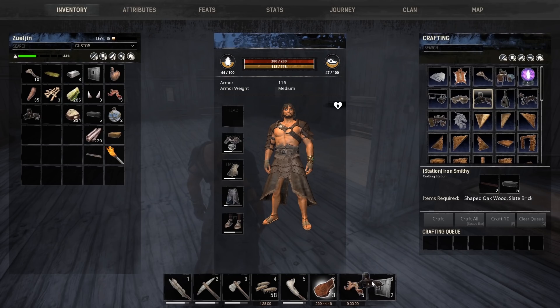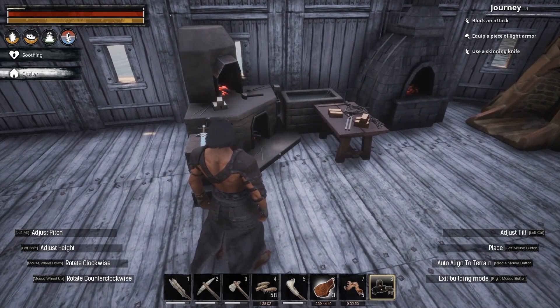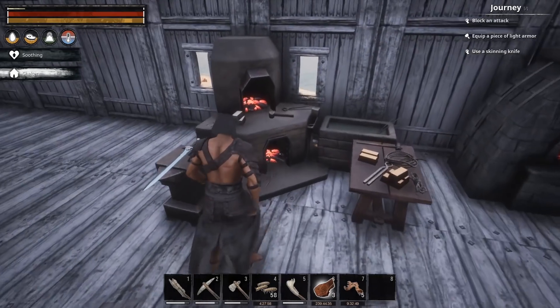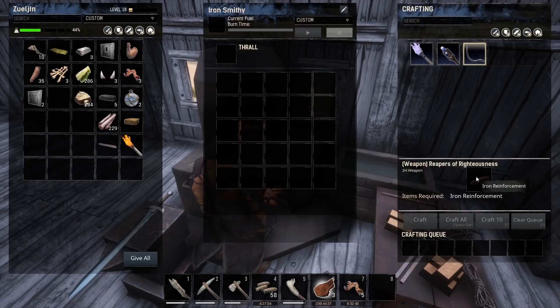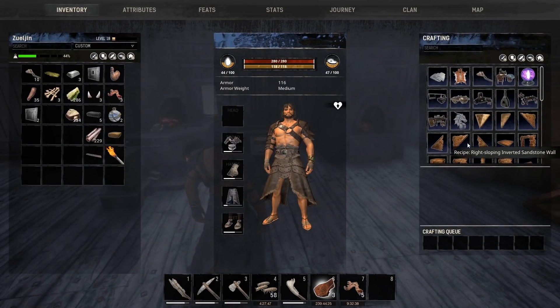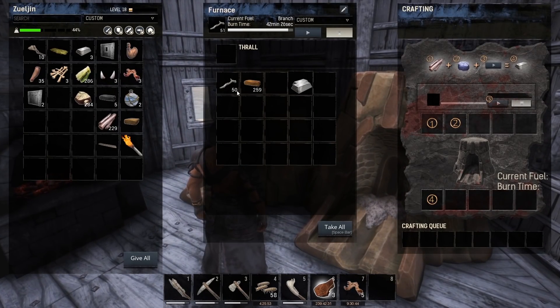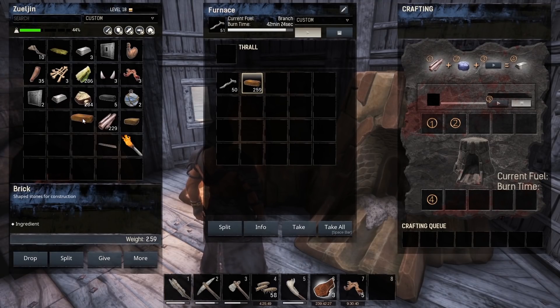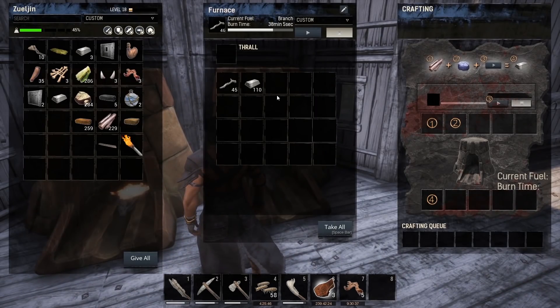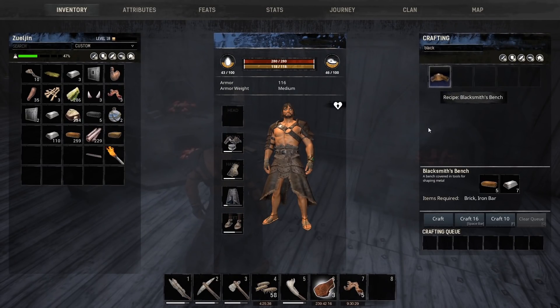To make iron reinforcements, we're going to need the Reglo blacksmith's bench. This is going to take some bricks and some iron bars — we should have both of those pretty much ready to go. We have plenty of bricks now. Blacksmith, baby. Crafting benches in this game are so huge. The blacksmith bench. Seven iron reinforcements is what we want. Let's craft ten — that way we can afford to do some repairs as well.